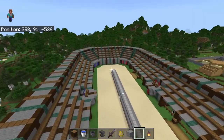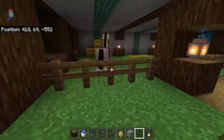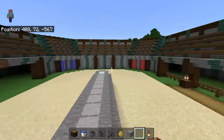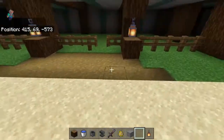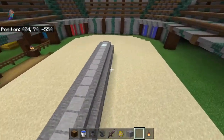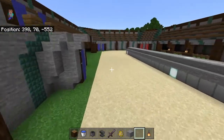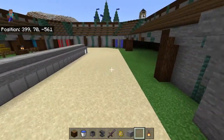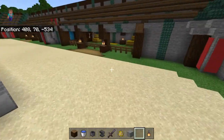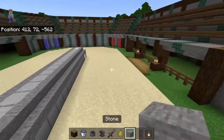If you don't know what this is, it's a jousting arena. There's going to be four stables — one horse for each team. There's going to be a red team and a blue team. They run around and when they meet, they have to ride towards each other and try to knock the person riding the horse off. That's what I'm working on right now.